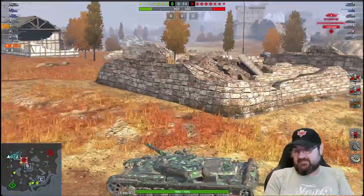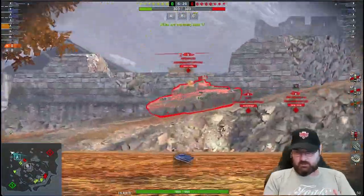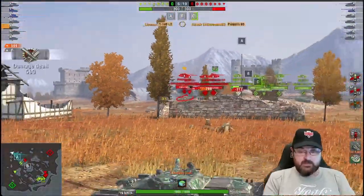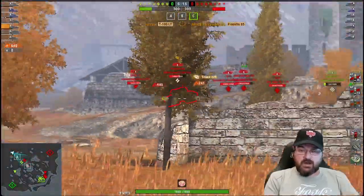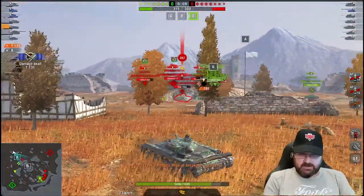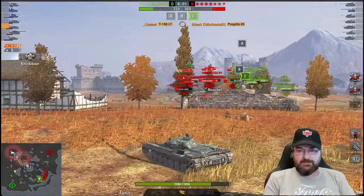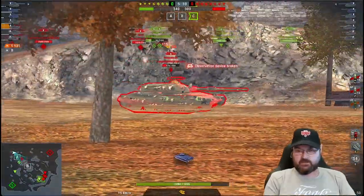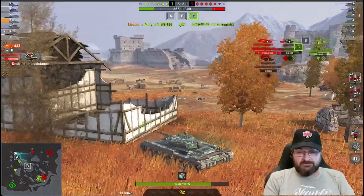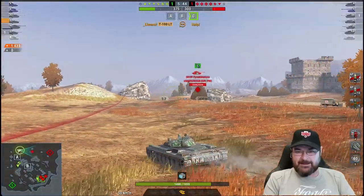He's a much better player than me, better win rate — in fact, he's a pro player on a pro team. He's going to sit around, get those spots, then just farm this Progetto. This Progetto really is on the back foot, because he's going to find it difficult to pen that turret with its massive armor and very low profile. He does get a shot there mainly because Luyton overpeeks a little bit, but he's already done a thousand damage, whittling down and effectively farming this Progetto. This Progetto doesn't really have an open chance unless he tries to rush him. But the fact is, he's got a five-second reload — five second reload — that's just madness, to be perfectly honest.